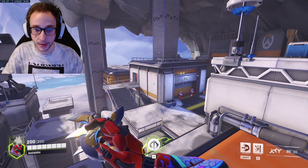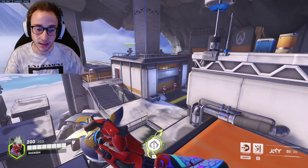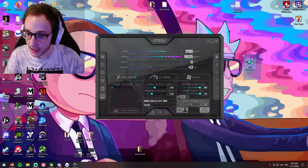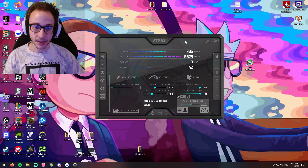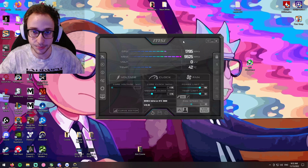The first thing we're going to be talking about is something outside of Overwatch 2, and then we're going to be talking about settings and video settings. So outside of Overwatch 2, on my desktop here you can see I have MSI Afterburner. You can just Google it and download it. This is going to be useful for basically boosting or increasing the performance of your GPU, no matter what kind of GPU you have.